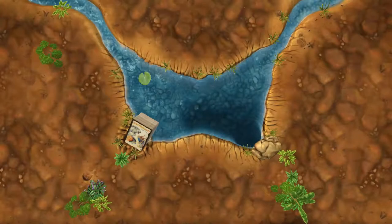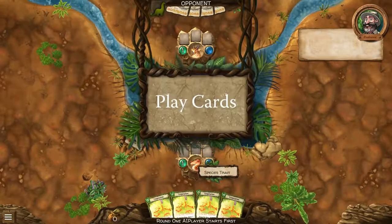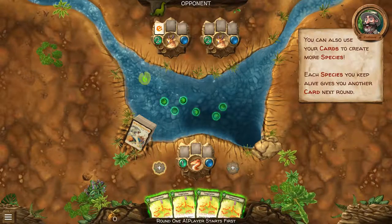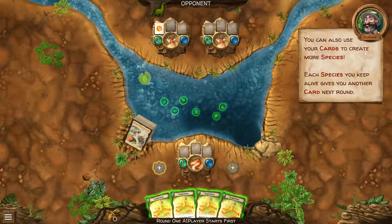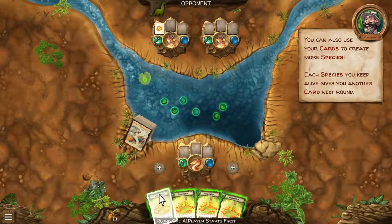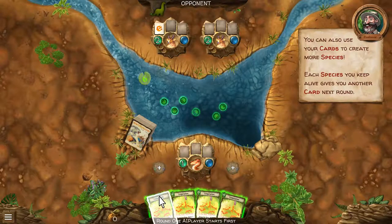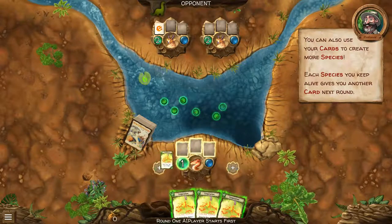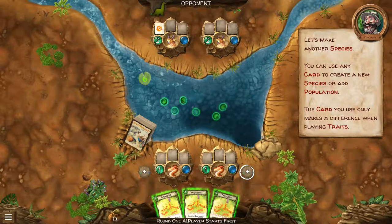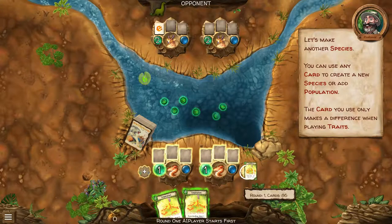Ready? Let's go to a watering hole. Every feeding, share one food to the right — so if this gets fed, does it go all the way over here? I have two! You can use any card to create a new species or add population; the card only makes a difference when playing traits. So I can make another one.